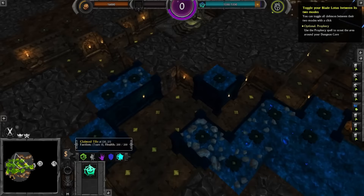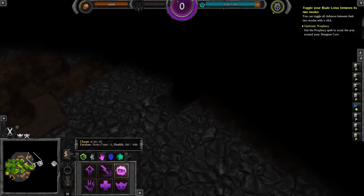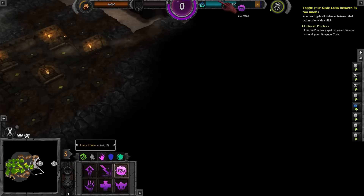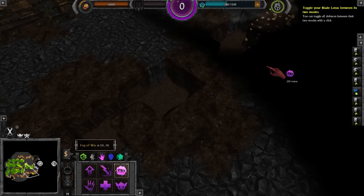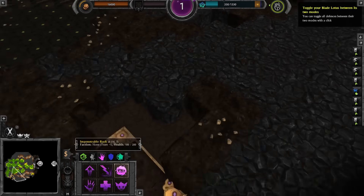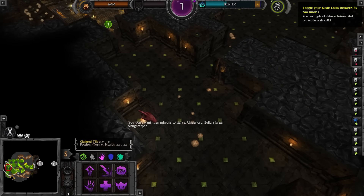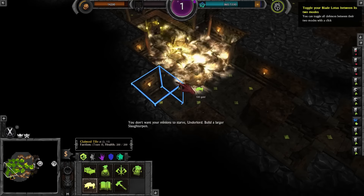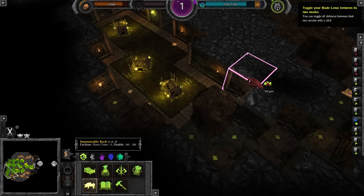Next up, use the Prophecy spell to scout the area around your dungeon. Let's do that — get a little bit of advanced information. My mana isn't regenerating because I've just cast the spell; it will eventually. You don't want your minions to starve, Underlord. Build a larger slaughter pen.